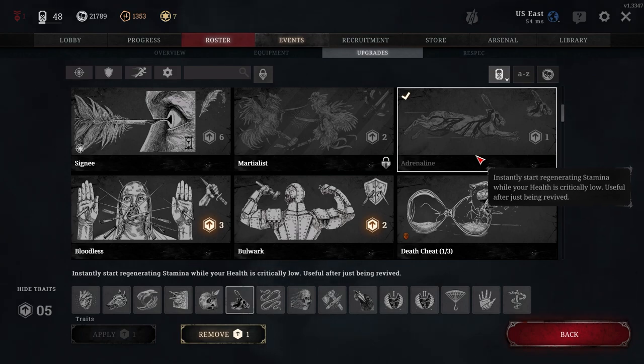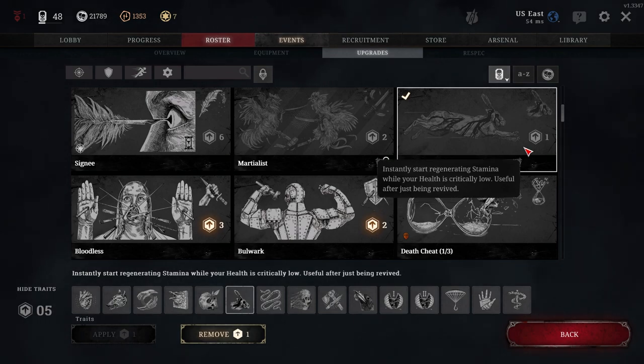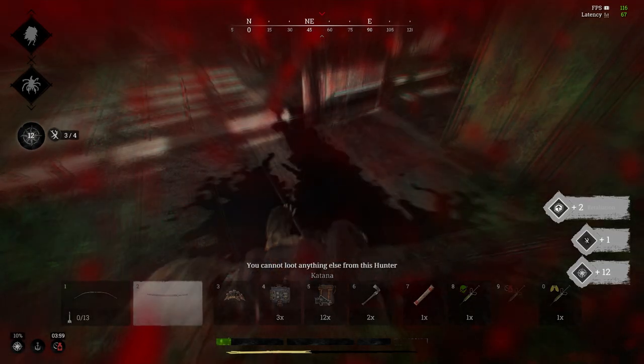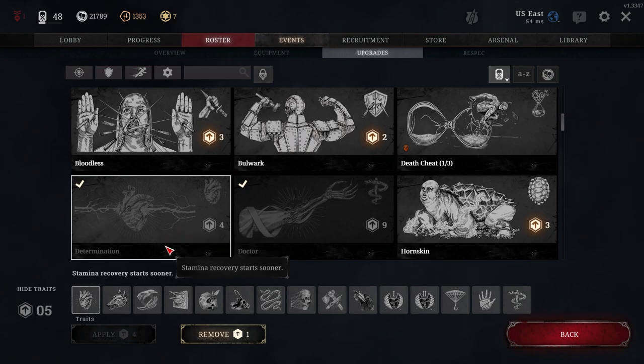Now for some situational perks I recommend for solo players: Adrenaline is a one cost trait that instantly starts regenerating your stamina while your health is critically low. This is useful after a revival — your stamina regenerates instantly, and with the Resilience perk your health is already up to its maximum. I also use Determination, a four cost trait that simply makes your stamina recovery start sooner after you've stopped sprinting, so you huff and puff for less time while navigating the map.